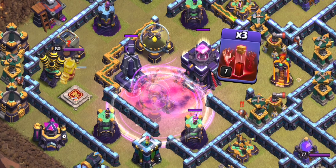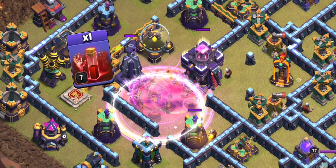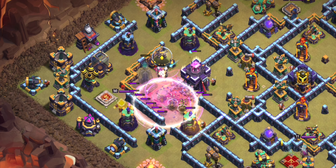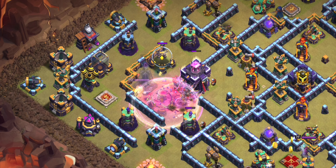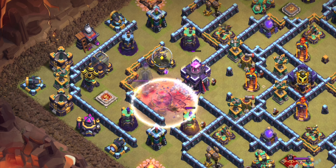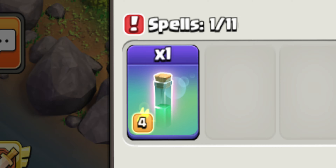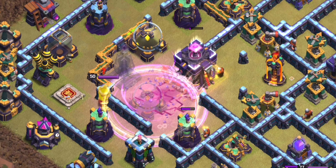I'm going to deploy the rage right by the town hall and this monolith, then the invis real quick with three skeleton spells at the town hall, one skeleton spell at the monolith, and the second invis. The third invis I accidentally invisied the monolith, but our main goal is to get the town hall. I'm going to deploy the fourth invis and the final rage spell.